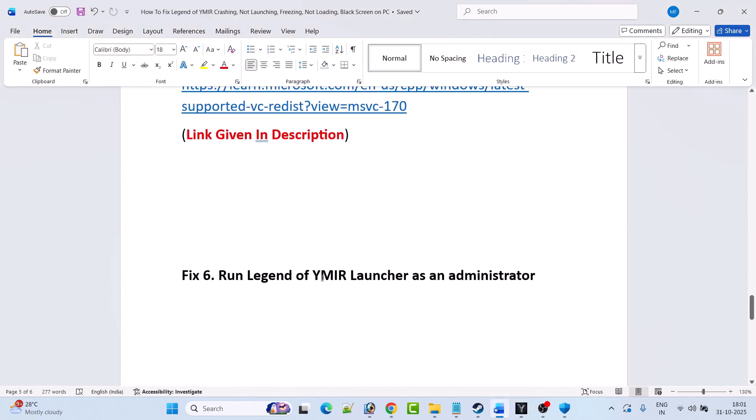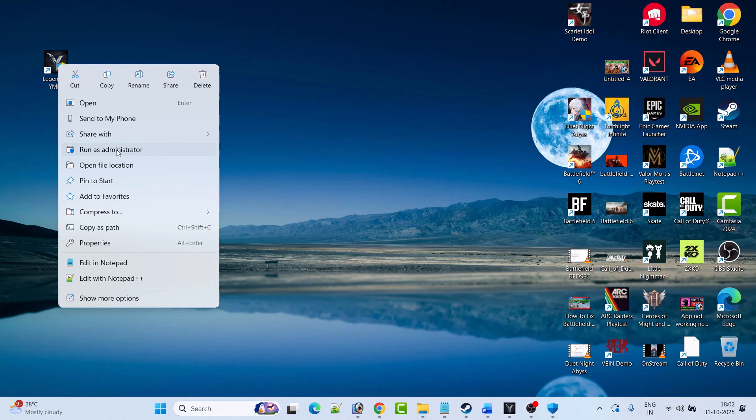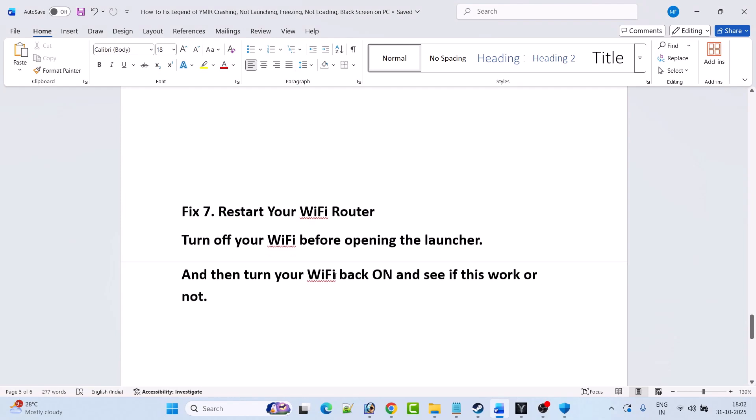Fix 6 is to run the Legend of Vymere Launcher as an administrator. Simply right-click on the Legend of Vymere Launcher and select Run as Administrator, then check if your problem is solved.